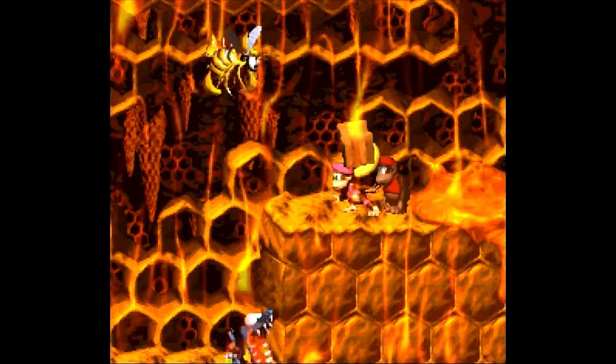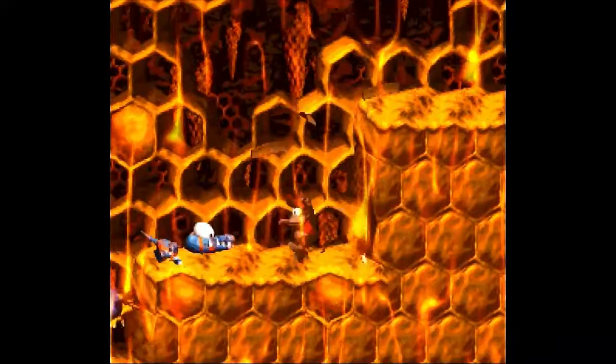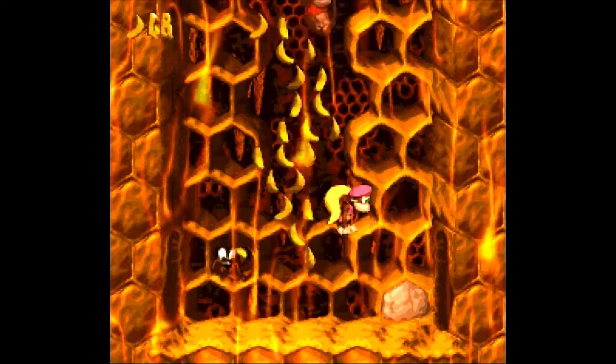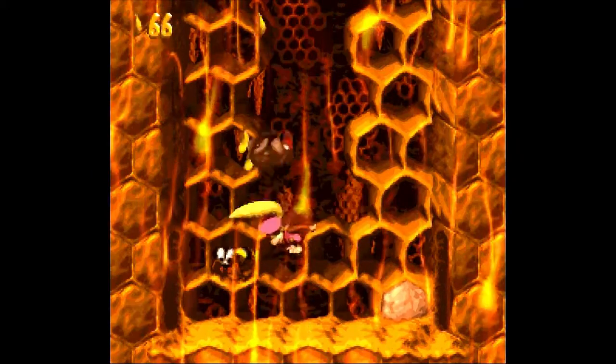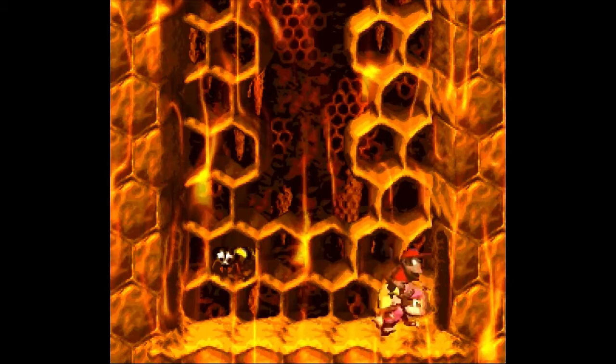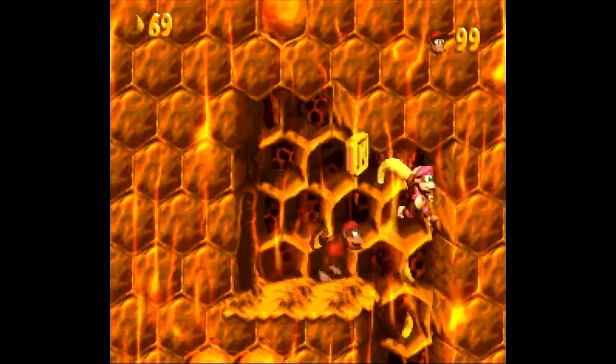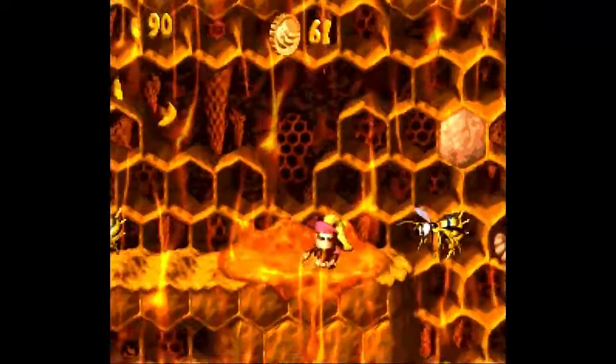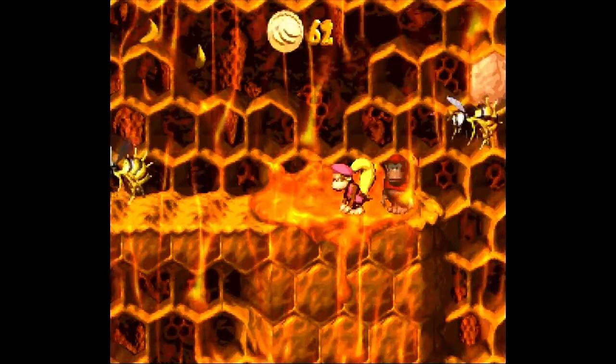Also, with this crate, don't kill these guys. Instead, break this wall with this crate — it's a secret, not with a bonus inside, but just a little shortcut on the level. Let's get the bananas in the shape of an R of Rareware, I guess. And here we get the K, and some bonuses including a banana coin and a bunch of bananas.